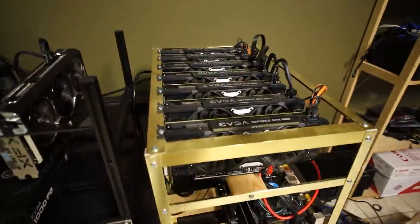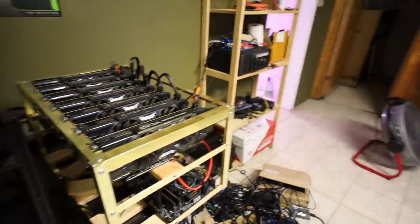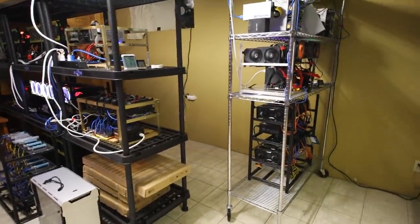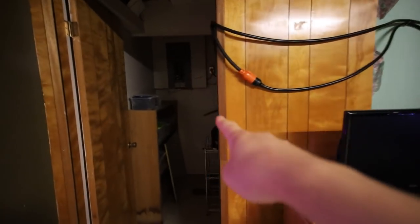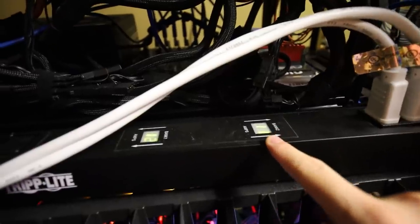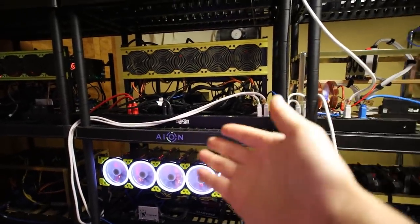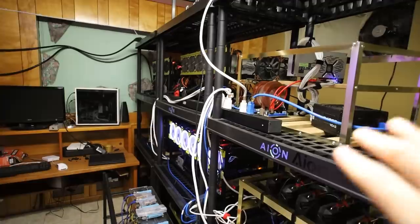The next rig is currently off because of my power capacity issue — which is a good segue. I have two 30 amp Triplight PDUs running into two 30 amp breakers at 240 volts. On the PDUs, I'm utilizing about 12 amps on one side and 11 amps on the other — almost 24 amps total. The 80% rule on a 30 amp PDU means I don't want to go over 24 amps, and even Triplight's website says not to exceed 24 amps.